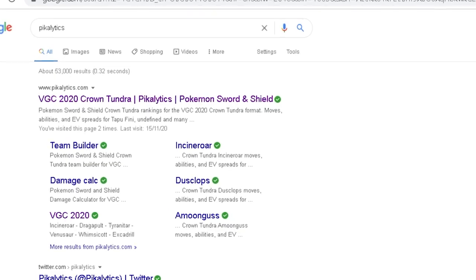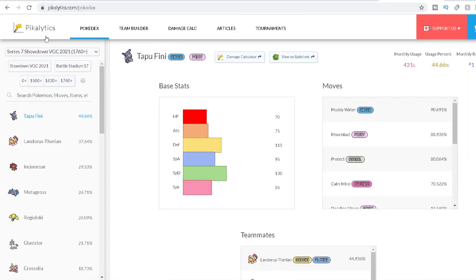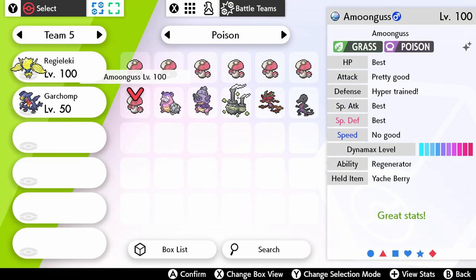But how is this going to work? I'm going to be using Pikalytics — by the way, a great resource for anyone wanting to get more involved with competitive Pokémon. I'm going to take the top six Pokémon from the Pokémon online ranked doubles ladder, throw them together, and see if doing this can actually work to create a successful team.